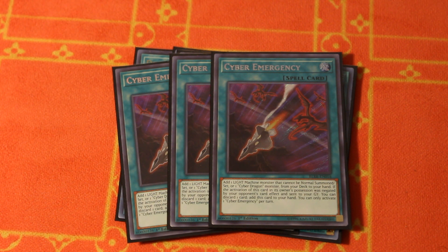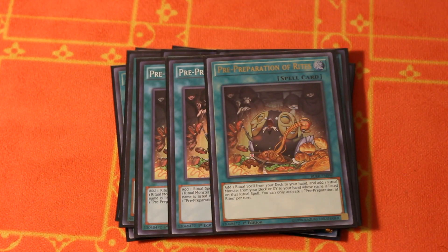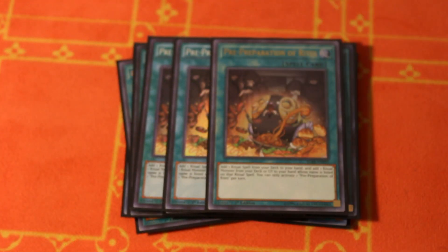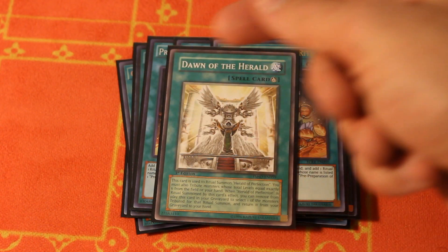Shout out to Grim YGO, my man, the team captain. I think this was in one of his tournaments that we saw this build, or it might have been him himself playing it. Triple Preparation of Rites and Triple Pre-Preparation of Rites — this is also very similar to a build Pacted way back in the day when the new support first came out. Right now I think this is the way to do it. I'm still trying to master this particular build. And of course, to go with the Pre-Prep, we play the Dawn of the Herald to search this and the Perfection for free — it's basically Pot of Greed, a free plus one.